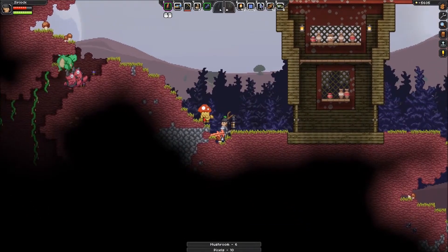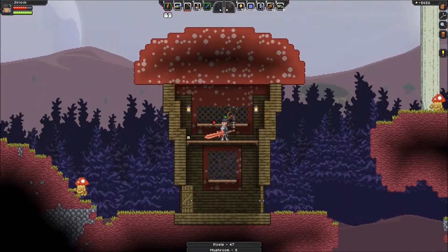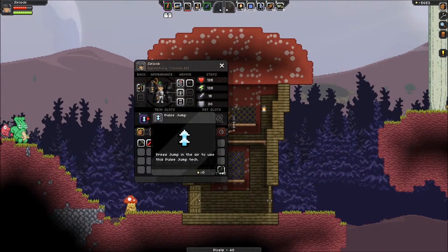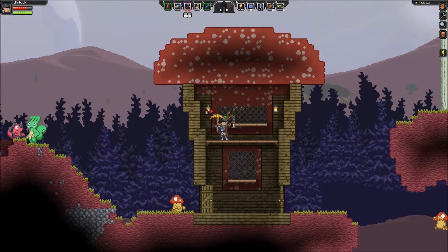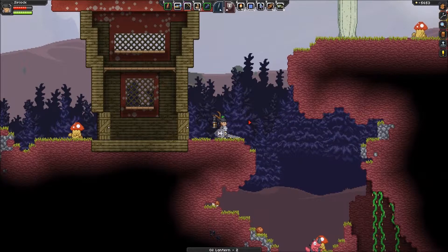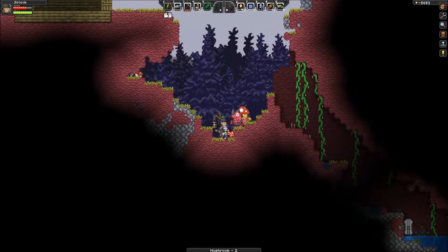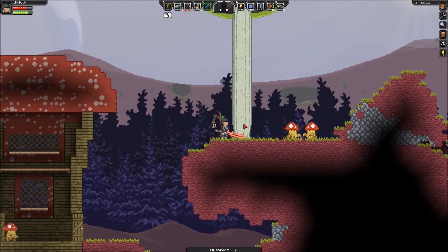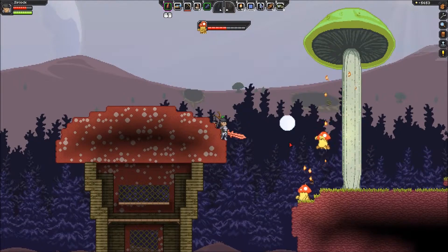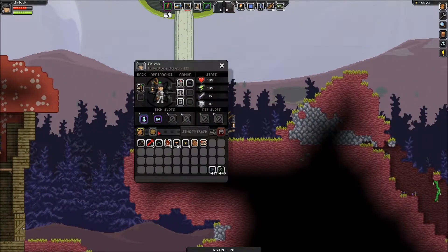Hey little guy — slightly different color than the ones on my planet, but still pretty cool. Almost forgot one. I need my pulse jump equipped. You might see me switch to the wrong tool a few times — I'm trying to rework where I want my weapons and tools so I don't accidentally bring the same thing up all the time. I think I get mushroom blocks from... whoa! Sorry, guys. Aw man — burned a little mushroom. Alright, I'll take the 20 pixels. Let that be a lesson to the rest of you.